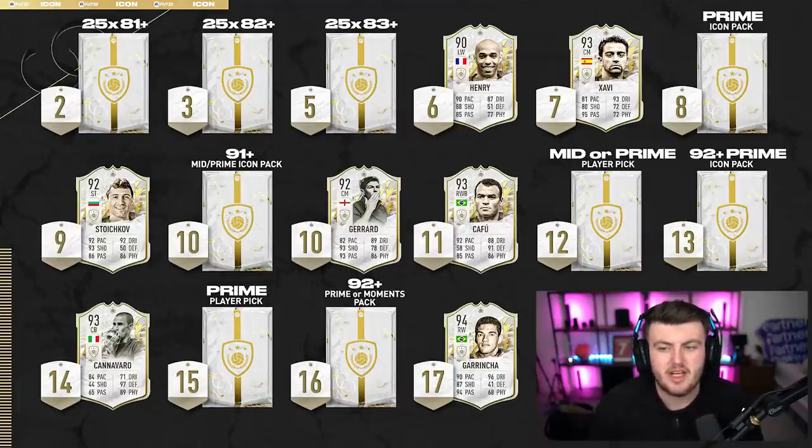So yeah, I would essentially go with that. The middle prime 91+ definitely narrows out some of the worse pulls. Thinking of mid icons and some of the worst mid icons — there are some really good mid icons you can get — and most of the worst ones are below 91 rated. Obviously you've still got your Gary Lineker and things like that, but I do like the odds of it.